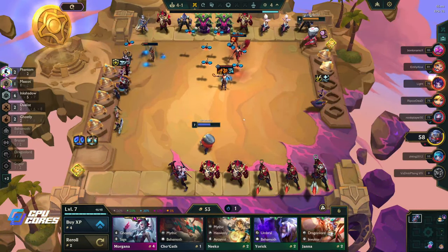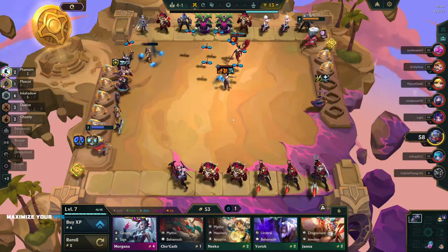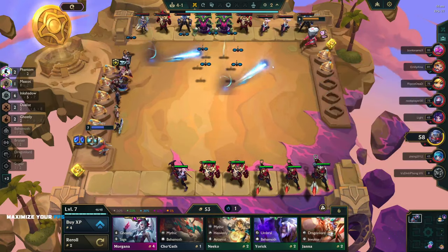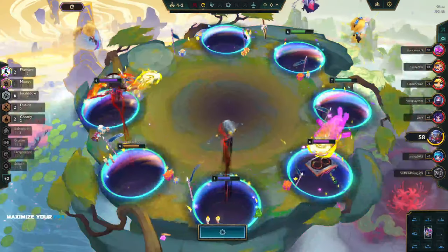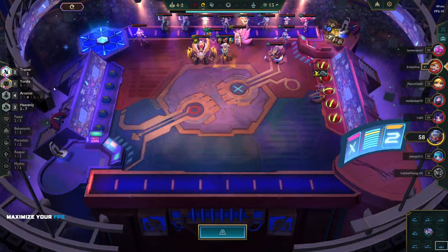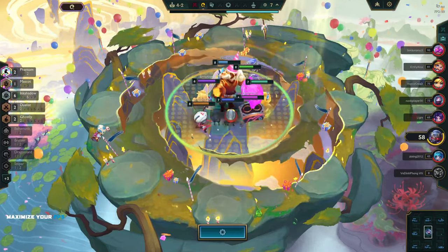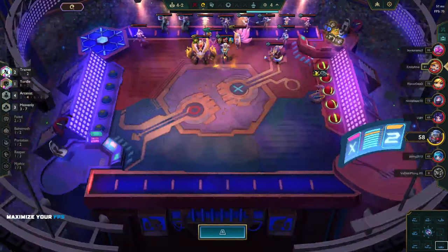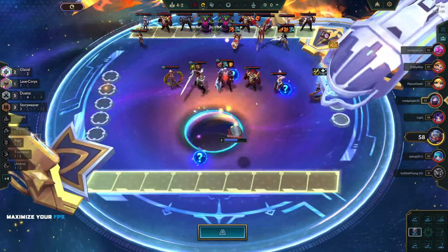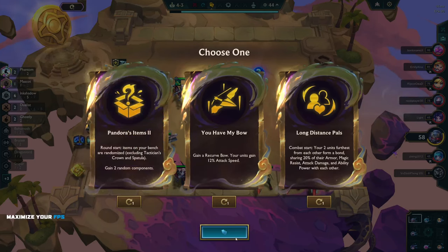We have some hit points to spare — not a lot, but we have some. This dude's already dead. Oh my gosh, this guy's still at 95 HP — sounds fun! Oh, Glacial Mallet — wait, wait, wait, where did that come from? I've never seen that. Maybe one of his traits or something — Trainer, Mech Pilot, Shimmer Scale. Oh, Shimmer Scale, I bet that's Shimmer Scale.